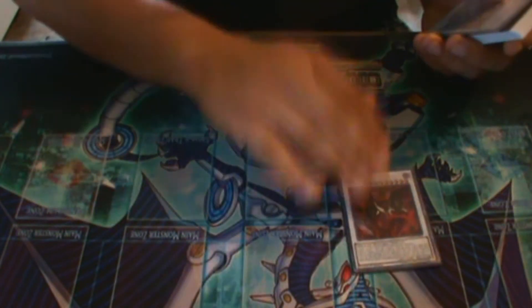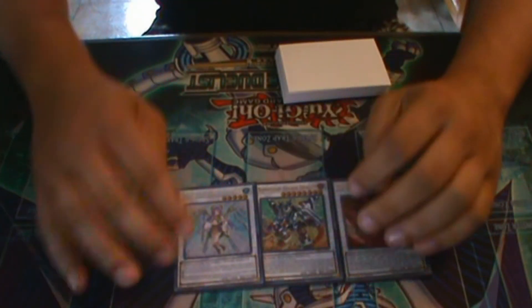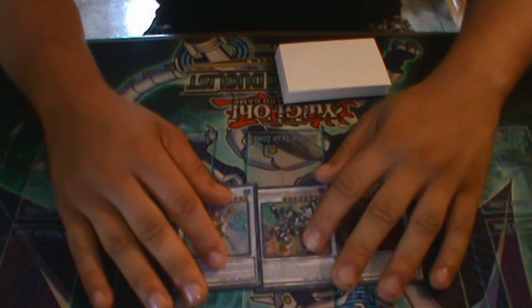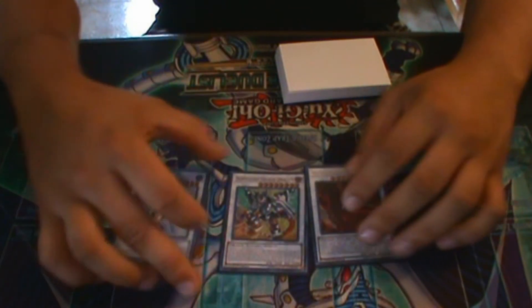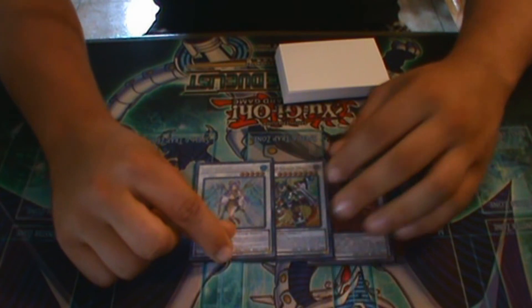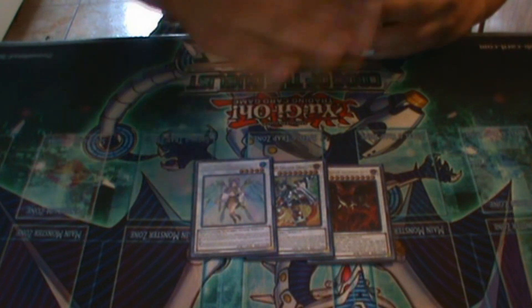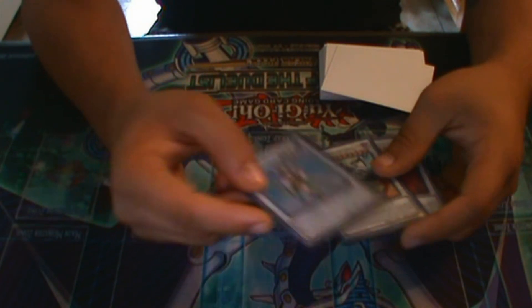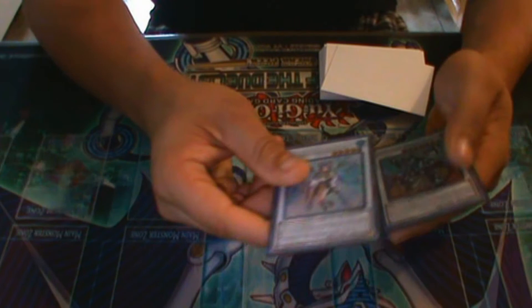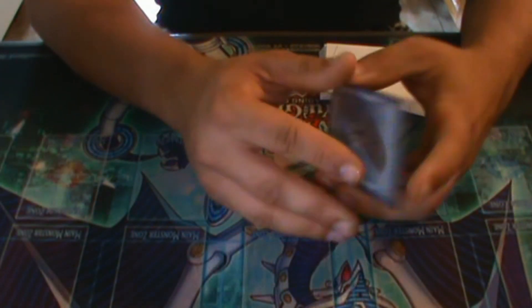For the synchros, we're playing one Hot Red Dragon Archfiend Abyss, one Borsalot Savage Dragon, and one Ib the World Chalice Justice Seer. You want to start off with Ib, then make Borsalot Savage with Agarpain, then synchro into Hot Red Dragon Archfiend Abyss using Saruja as equip material, giving it four negates over four turns and making it 4400 ATK. This card is actually stupid — it's capable in almost any deck. I've seen it in Mermail, True King Dino, and random synchro/link spam decks.